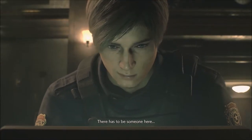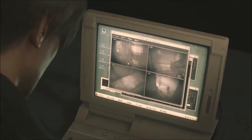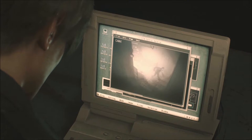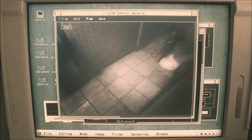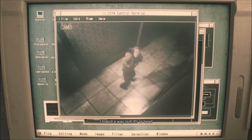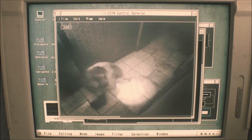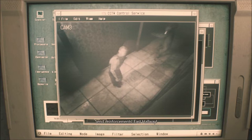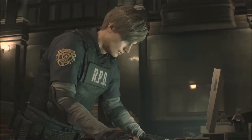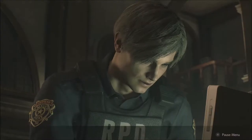There has to be someone here. Not good. David! David! You there? I found a way out — it's in here! Send reinforcements! East hallway! I gotta find that guy.